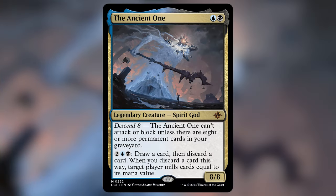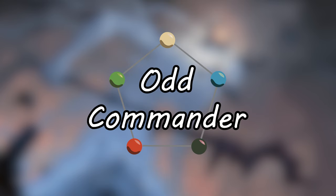The Ancient One is a really fun, cheap to cast, cheap to activate commander that loves self-mill and having a big graveyard. I'm excited to test this out against my friends — let me know what you think of all of this. Would you take the deck in a different direction? Any big mana spells that I missed that you would include? Let me know in the comments. Thank you for watching, and I hope you look forward to the next one.